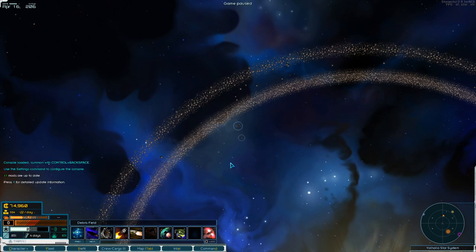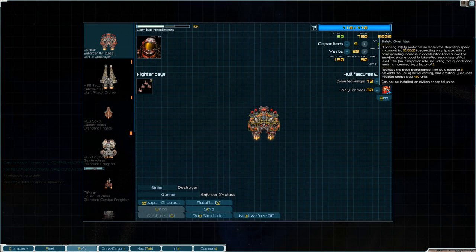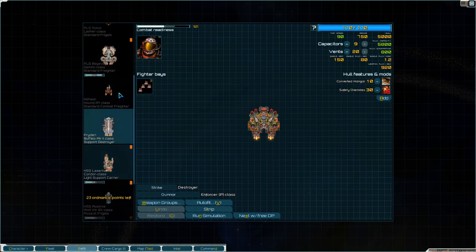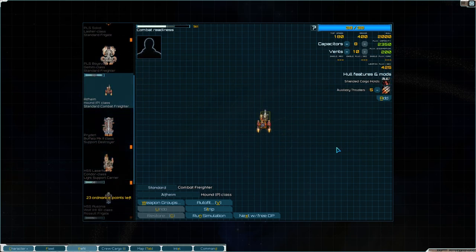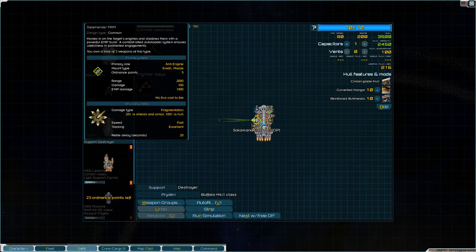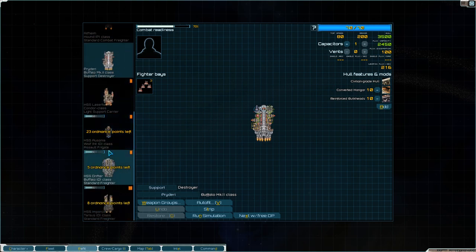As a quick review, I have been raiding with a little fleet. I started with an Enforcer, which I made into a Safety Overrides converted hangar ship with two assault chain guns and a heavy machine gun. I had a Hound with me, which I left as its default variant, which does a pretty good job. And I had a Buffalo Mark II, which I gave an extra salamander and also turned into converted hangars with talons. That was my little raiding fleet at start.